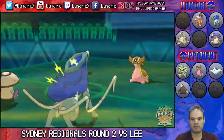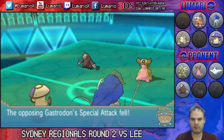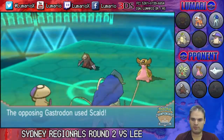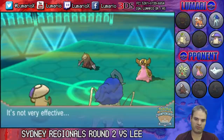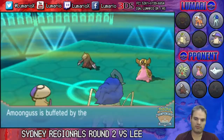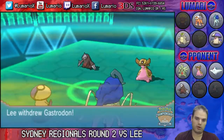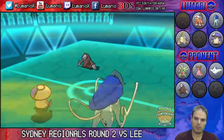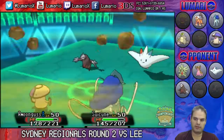I also learned that Gastrodon is a Rocky Helmet set. I go for Snarl on Suicune just to get Gastrodon's special attack back to normal, so it's not firing off boosted Ice Beam, Scald, Earth Power and whatnot. Gastrodon goes for Scald on Amoonguss — thankfully no burn. At this stage Lee withdraws Gastrodon, since Amoonguss is a threat to it, and sends in Togekiss.